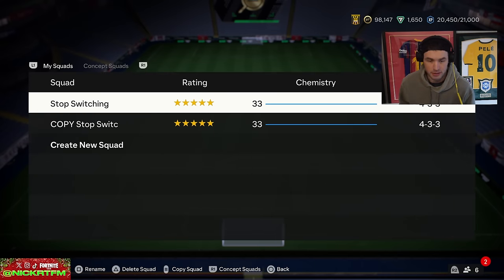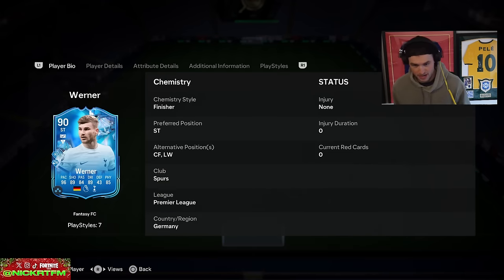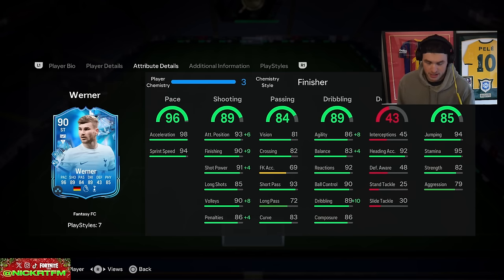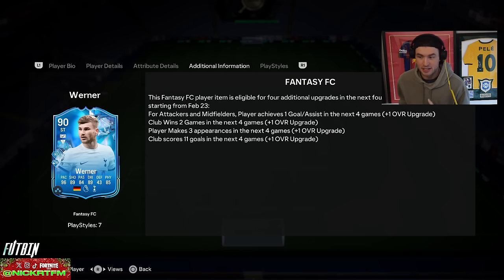Looking at my actual team, we have our beloved Timo Werner with an upgrade — absolutely love to see it. Flipping definitely upgraded. I'm checking my previous videos — he was 95 pace, 88 physical before. With these upgrades it's tough to see the before and after, so I'm pulling up EA's tweet. Timo Werner got plus two physical and plus two passing.